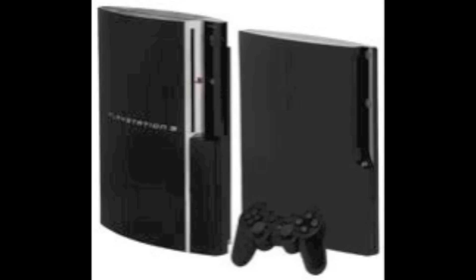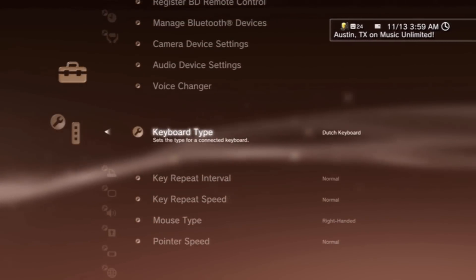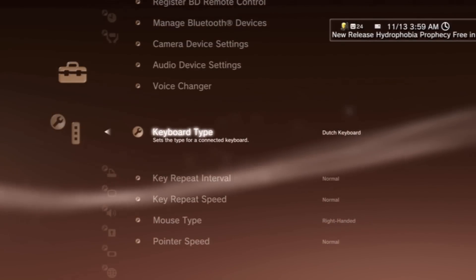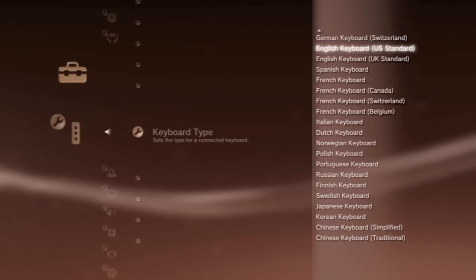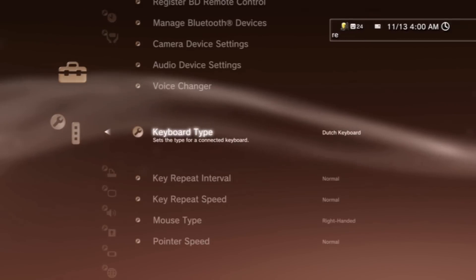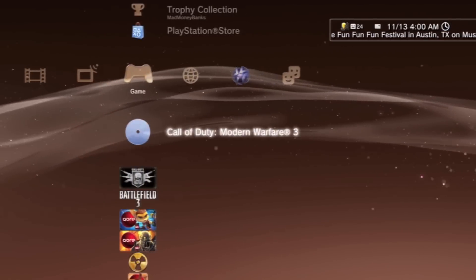Now what you want to do is go to Accessories and change the keyboard type. It's probably set to English US standard — you want to change it to Dutch keyboard. Once you've done that, just back out.